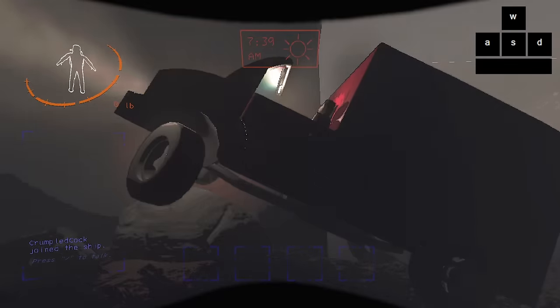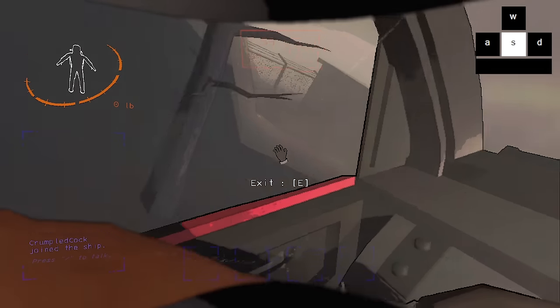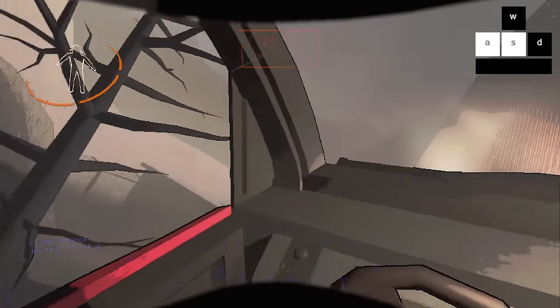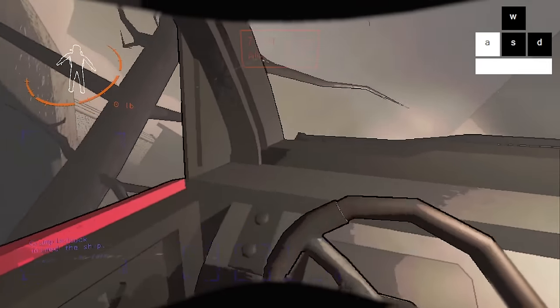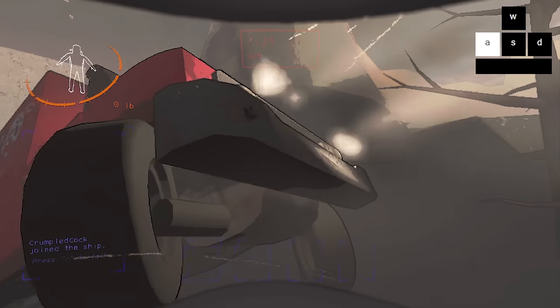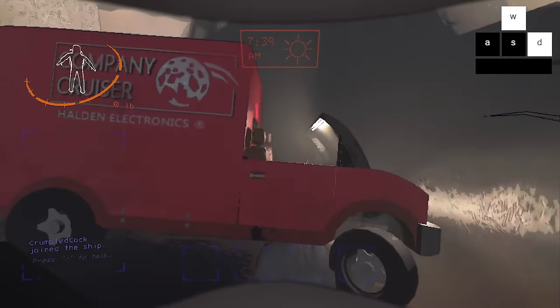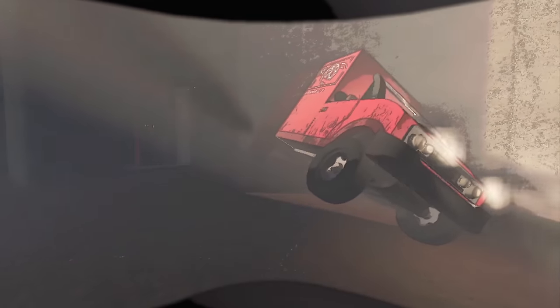But it seems we've found ourselves stuck on a rock. No fear, we have two ways out of this situation. In the driver's seat, pressing space will jump up the front of the car a little — this can free you from some nasty ditches. You can also hop out and push it anywhere on its body. Physics on this are quite real too, except you're really strong. Think about it this way: the further from the center of the car you go, the more effect your push will have.